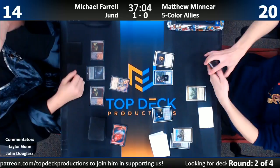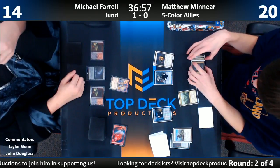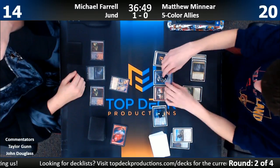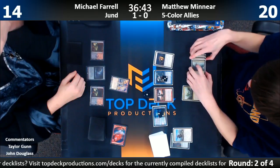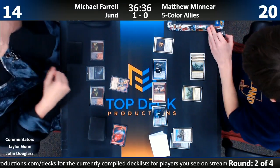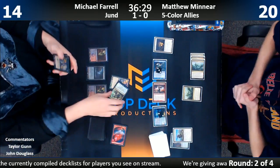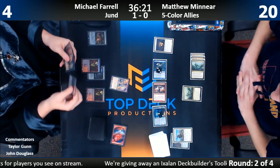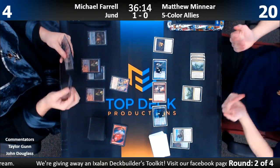Triggers triggering. So the Esper player we have here usually plays the Goryo's Vengeance Reanimator deck. Matt missed three damage here because the pro-colors guy also had haste — the red card gives that guy haste. Farrell down to four. He's going to need some serious removal to clean up this board. We need to start with this Utvara Raptor.